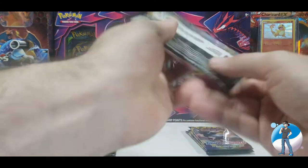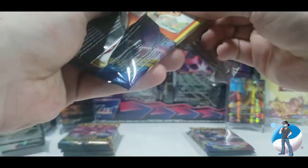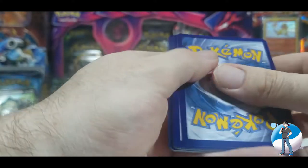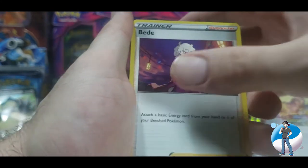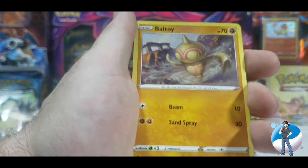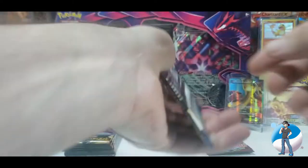On to pack number three. Packaging off, code card given away. Flip it around for a fighting energy to start — there's gonna be a fight. Hitmonlee with a bonus Hitmonchan in the background, Nickit, he's gonna steal. Chinchow, Krabby, reverse holo Ninetales which is a rare, and a regular rare Marshtomp. Moving on.